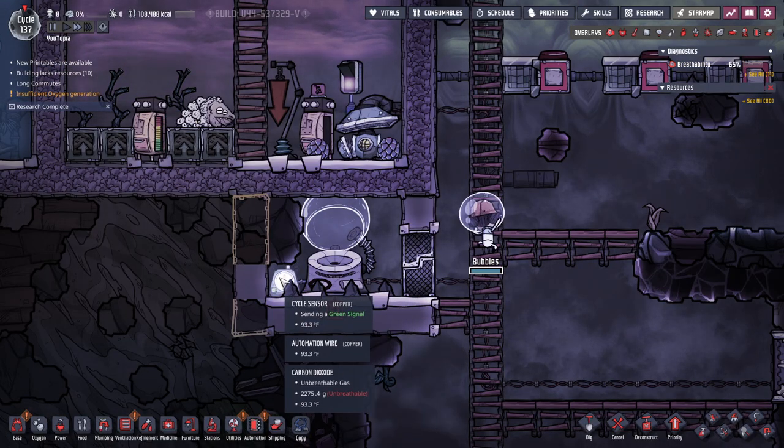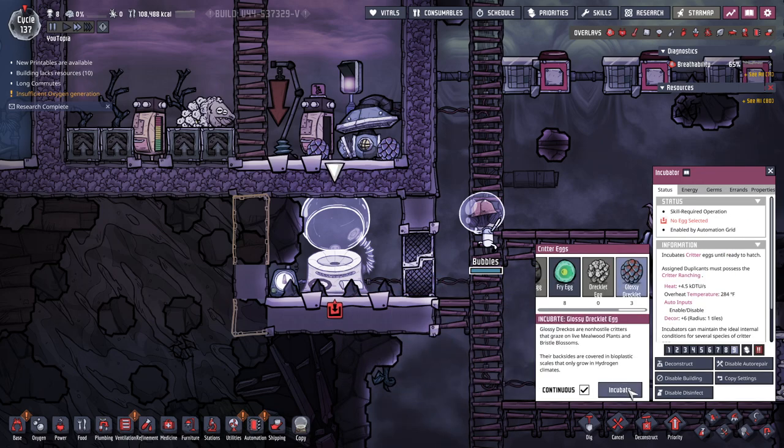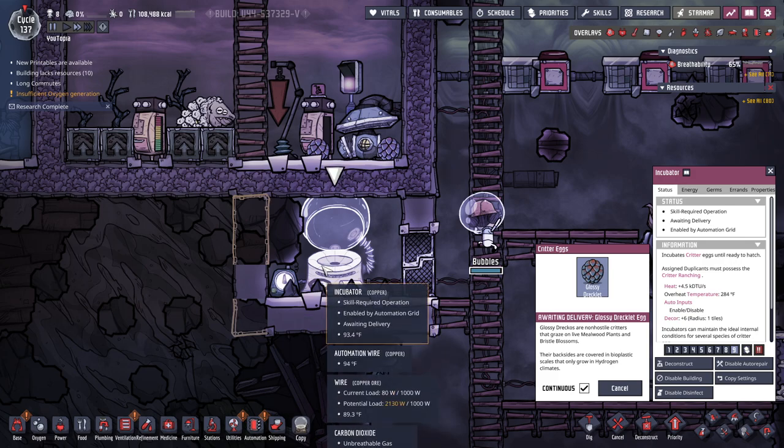We have our sensor. The reason we'll need the sensor is because this incubator, as long as it has a creature in it, will constantly be pulling power. But the machine having power only really allows for one thing: for your rancher dupe to come lullaby the egg. So we don't actually need it running all of the time.